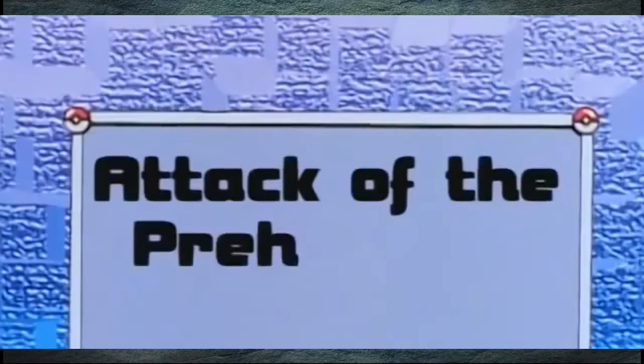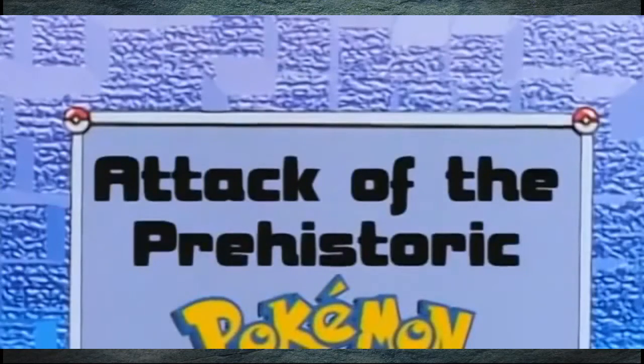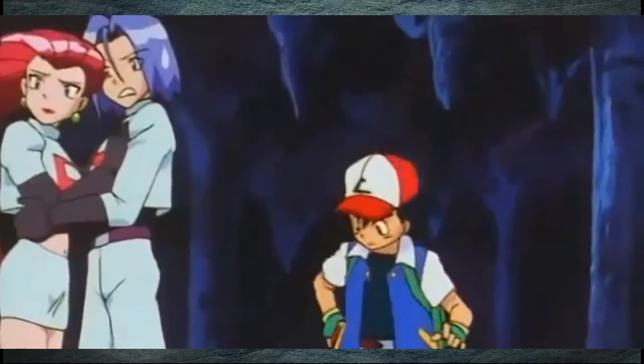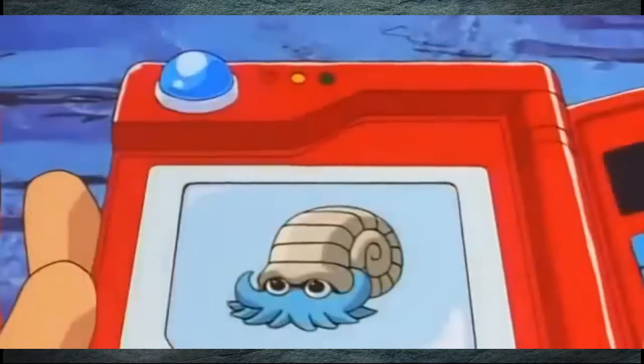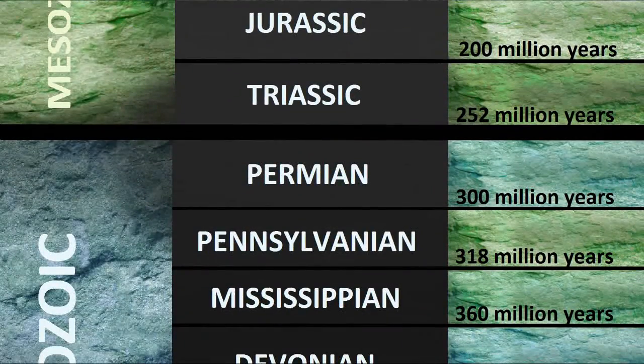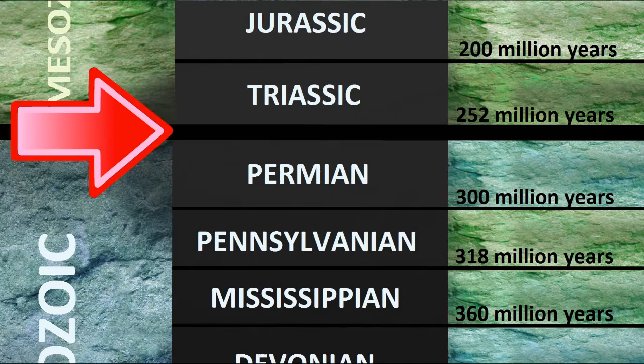In the 'Attack of the Prehistoric Pokémon' episode of the anime, Ash's Pokédex says that Kabuto, Kabutops, Omanyte, and Aerodactyl went extinct tens of thousands of years ago. Well, they better mean a lot of tens of thousands of years, since the last of the trilobites went extinct about 250 million years ago.